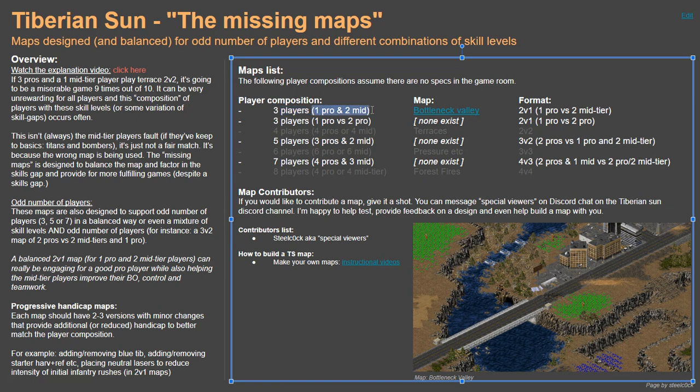I've actually played on that kind of map, playing against two players well below my skill level, and just the sheer amount of pressure they can send really makes you think carefully about how you play. It also encourages the two mid-tier players to think about how they coordinate, manage their build orders, and how they expand — so you can actually have more meaningful games than just trying to do a one versus one or two versus two on Terraces with that kind of player combination.